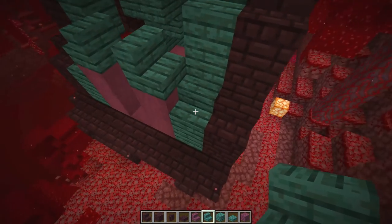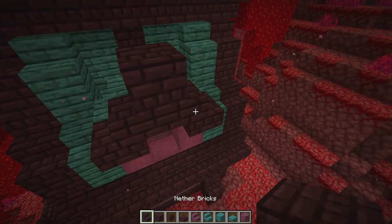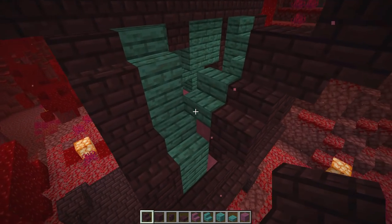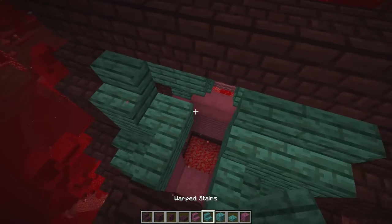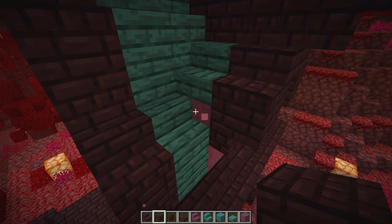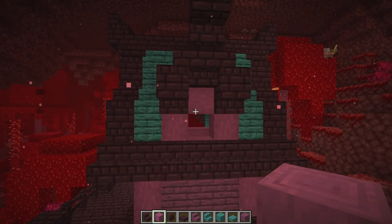Another warped plank here, then going with nether brick - upside down stair, full block on top, stair out, another stair on top, upside downs on both. Then taking this back with a full block and full block, stair and stair, nether brick all the way to the end. Replacing one block with the warp piece and doing a little bit of cross-stemmage on top - because that's a stem! Let's grab our trapdoors and go with the crimson trapdoor.